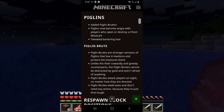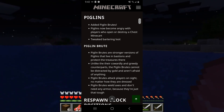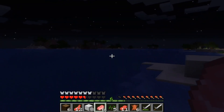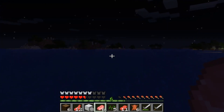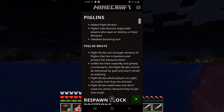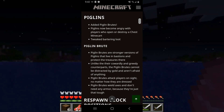Piglin brutes are stronger versions of piglins that live in the bastions and protect the treasures there. Unlike their cowardly and greedy counterparts, piglin brutes cannot be distracted by gold and aren't afraid of anything. So if you guys are thinking you can just go in there guns blazing with full enchanted diamond armor, the piglin brutes won't be afraid. Piglin brutes attack players on sight no matter how they are dressed, and they wield axes and don't need any armor because they're just that tough.